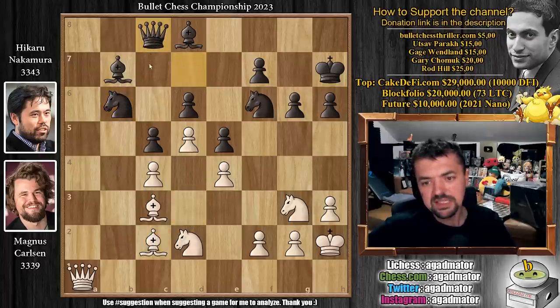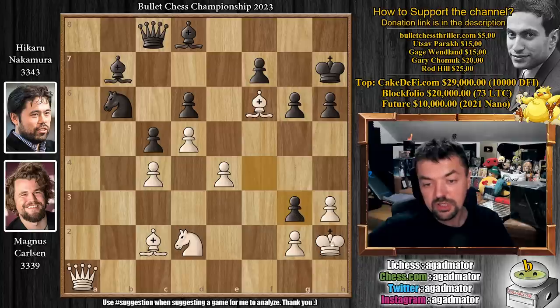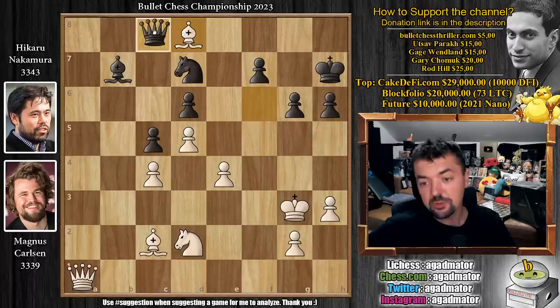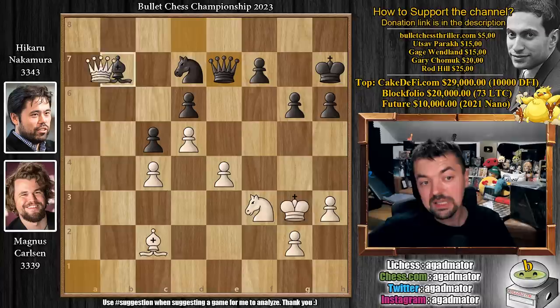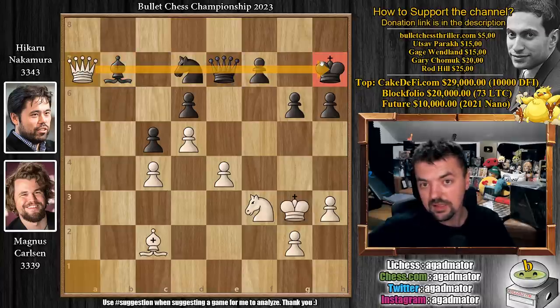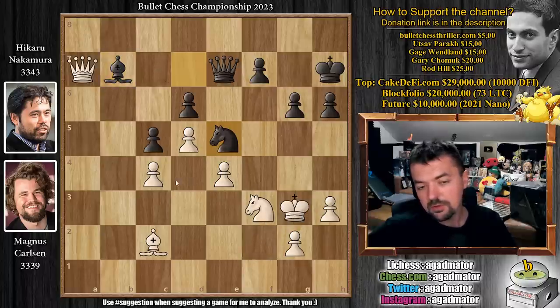Bishop to c2. We have queen to c8 and now pawn to f4, opening up the position. e captures and now bishop captures on f6. We have f captures on g3 with check. King captures and now knight to d7, putting pressure on the bishop. So Magnus trades — we have bishop captures, queen captures, and now knight to f3. We have queen to e7 and queen to a7 now, putting pressure on the bishop. It's very useful having the queen on the 7th rank, as absolutely everything Hikaru has is on the 7th rank. So knight to e5 — the queen also defends the bishop here — and now comes king to f2. There's no good way to defend the c4 pawn; however you try, you're just going to get destroyed.